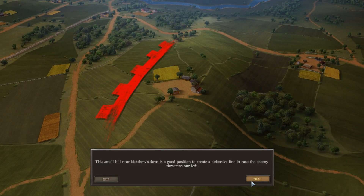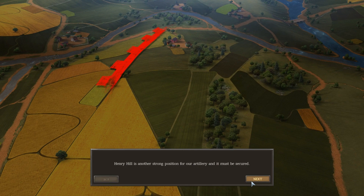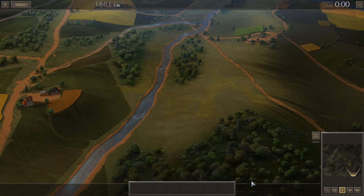Near Matthew's Farm is a good position to create a defensive line in case the enemy threatens our left. Henry Hill is another strong position for our artillery and must be secured. Your orders are to defend your position and scout for enemy movements. If the Federals attack, your reinforcements will be dispatched from the southeast.